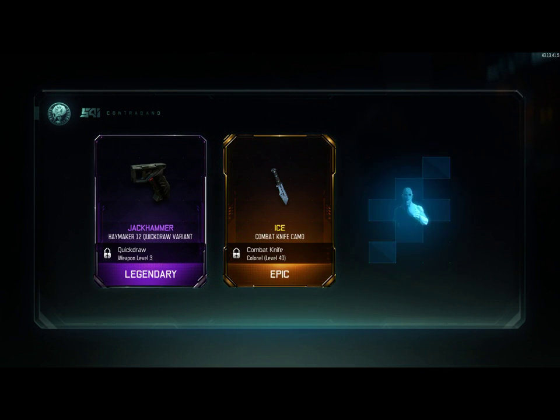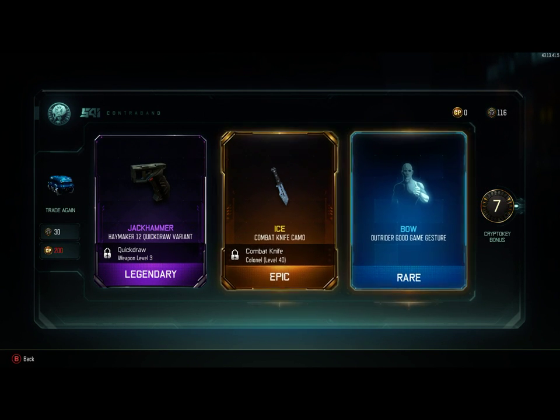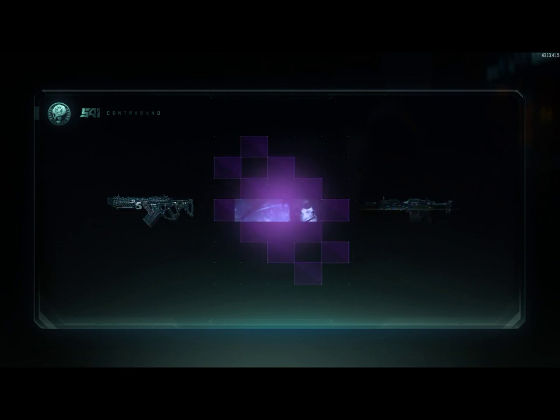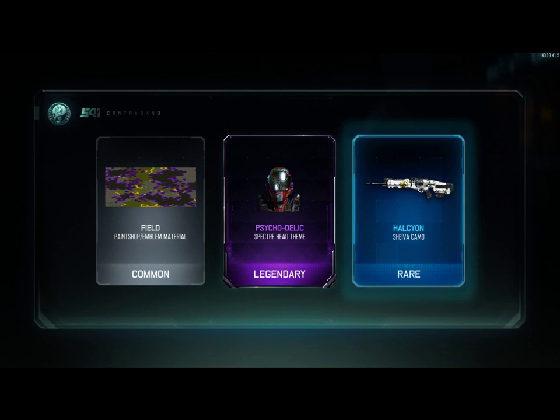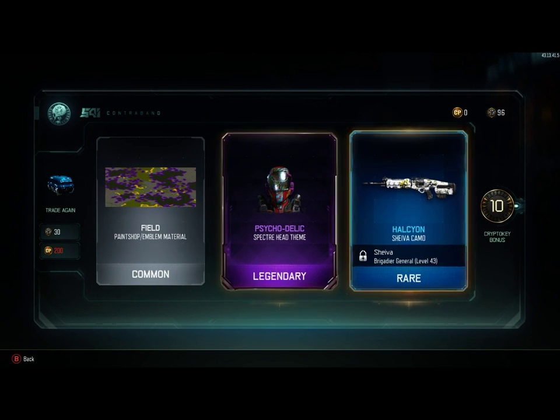Jackhammer, ice for the combat knife — sweet. Can we display that? Looks like we got about three, maybe four more rares we can get here. Psycho psychedelic — I think we may have got the body for that, I'm not sure.